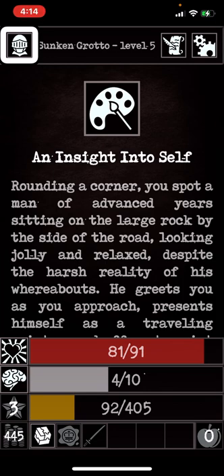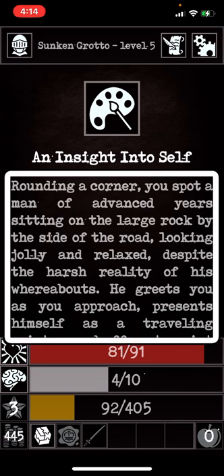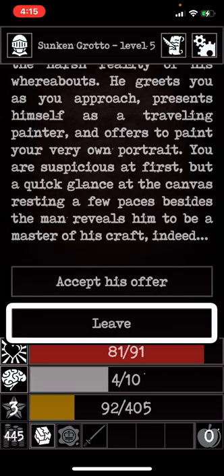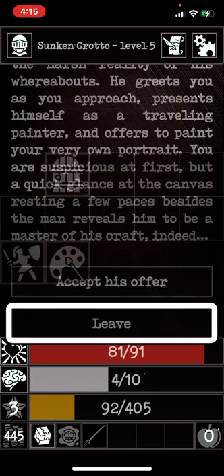What I found here is an event. Events are random things you can find, and you'll have choices to do different things. For example: rounding a corner, you spot a man of advanced years sitting on a large rock — a traveling painter who offers to paint your portrait. You can accept his offer or leave. I'm going to leave.